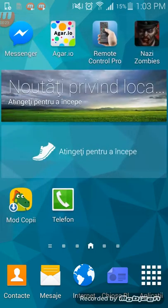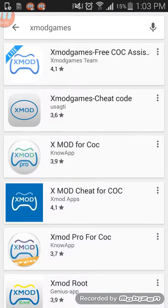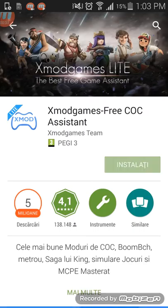Now let's get into the video. The first step: you want to go on Google Play and look up XMOD Games. That's how you spell it right there, and the first one that pops up is this one. So you want to install that.